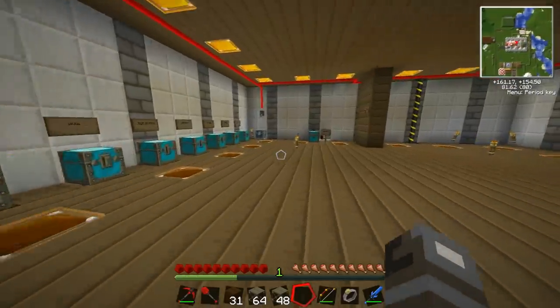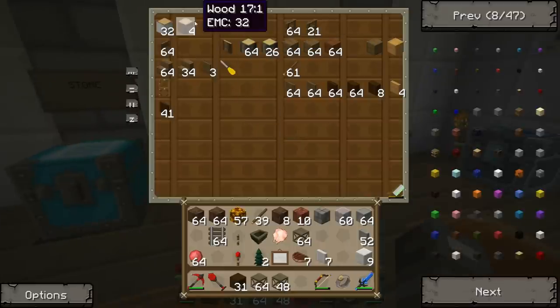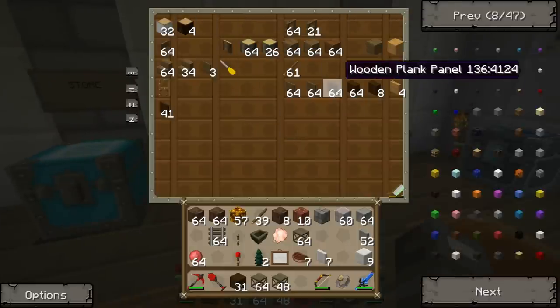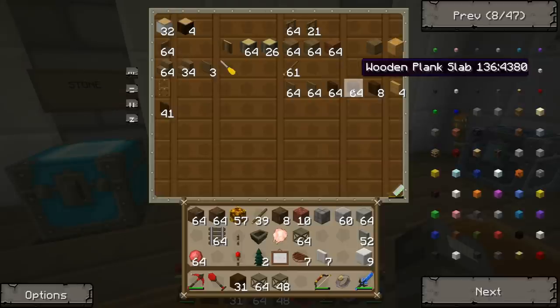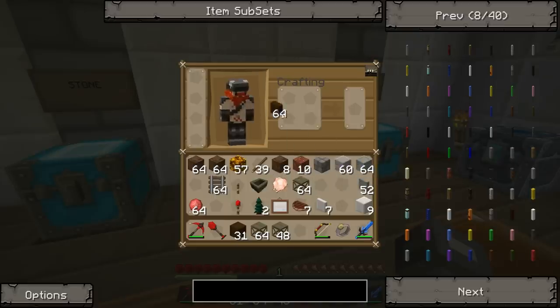Flippin' bag of dingleberries. You big dingleberry. I'm not using Basalt Brick. No. You son of a... I'm gonna use just normal Basalt. Okay? Got that? You son of a top gun.